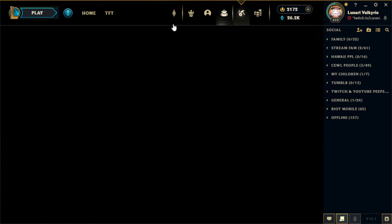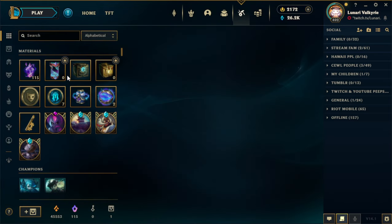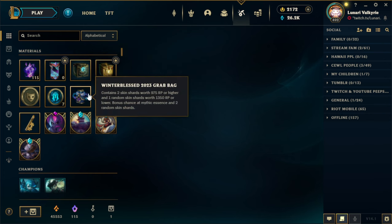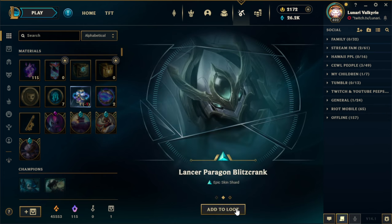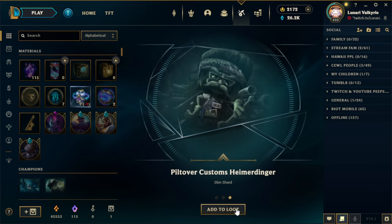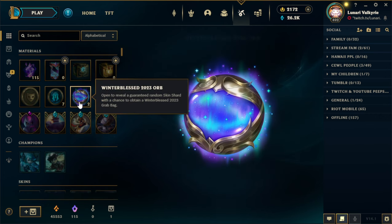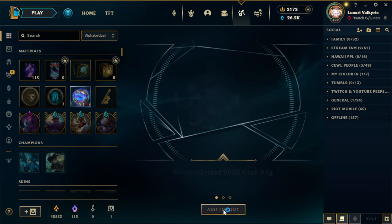So we also have a couple of things left over to open. Let me go ahead and open that. We got a grab bag, and in it we got Bewitching Nami, Lancer Paragon Blitzcrank, and Piltover Customs Heimerdinger. We also got two extra orbs, so let's open these. And we got another grab bag.